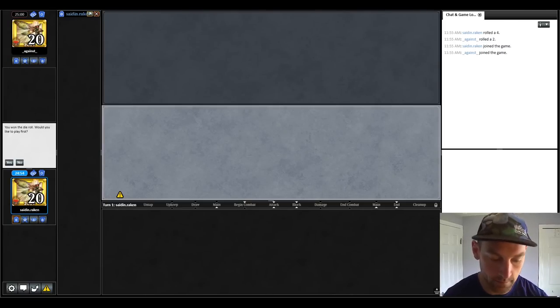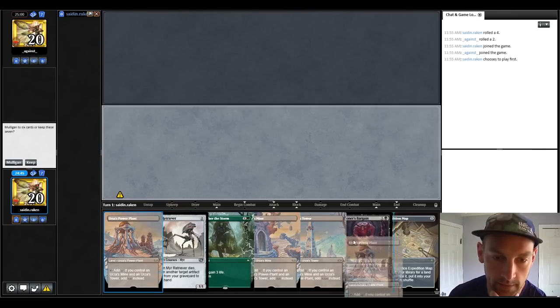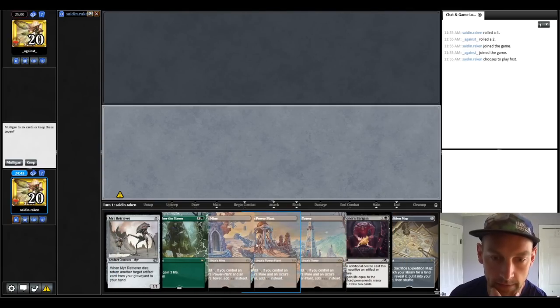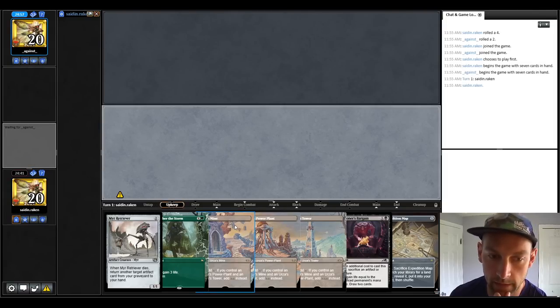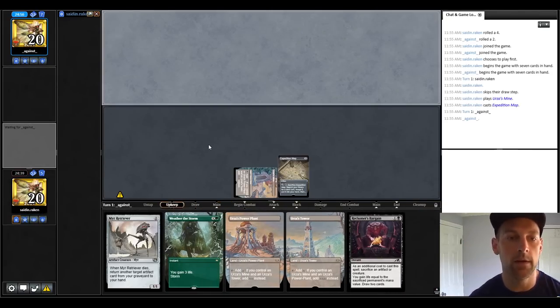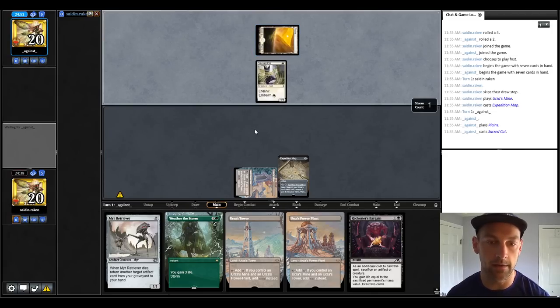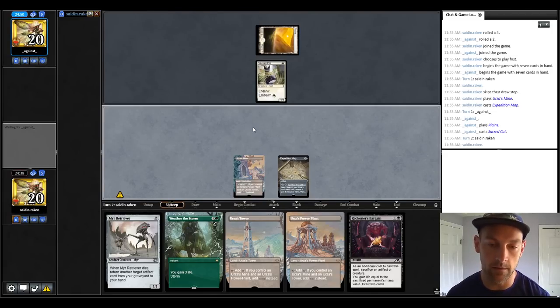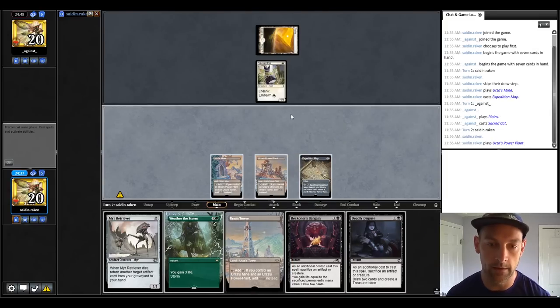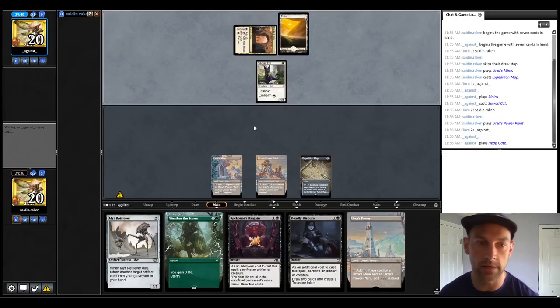Alright, we're in round two versus Alexander Webber. We're on the play — he's been on terror-type stuff. This is a really good hand, so I'm going to keep. We have land into grab the... play the map out. See what he's on. Hopefully not land destruction. White deck, Sacred Cat — some sort of Bully or White Weenie. Land pass. It looks like the Bully Gates deck.